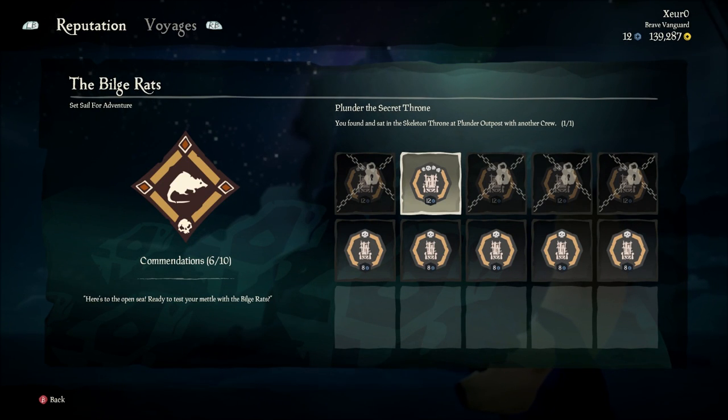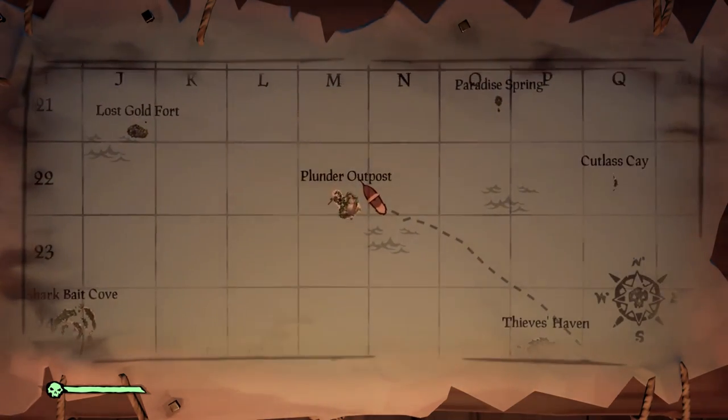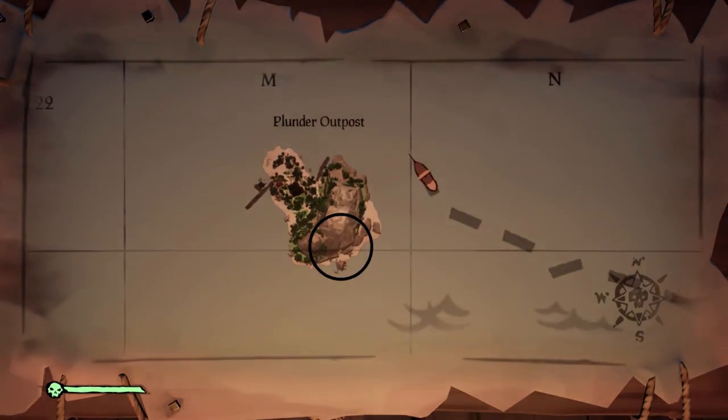Hey what's up everybody, this video will be showing you how to unlock the Bilgerat's Commendation, Plunder the Secret Throne for Sea of Thieves. We will be heading to Plunder Outpost and the throne will be found up high on the southeast part of the island.